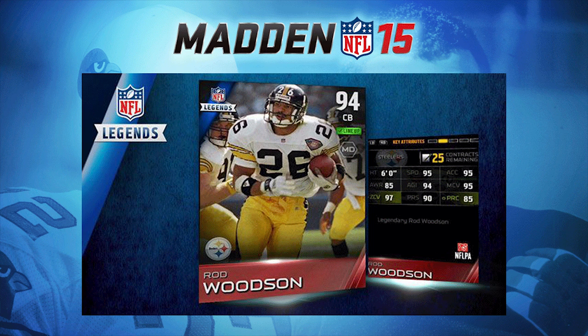The biggest thing people are going to love about this item, in addition to the increased speed and acceleration, is that he actually has the highest zone coverage of any cornerback in the game right now — except for Richard Sherman, the 99 overall. But they're actually tied at 97 zone coverage, so Sherman isn't even better than Rod Woodson there. He also has 95 man coverage, which is excellent. Not many corners in the game have higher than that, just Sherman and a couple others. This Rod Woodson is epic — probably the best cornerback in the game besides Richard Sherman.